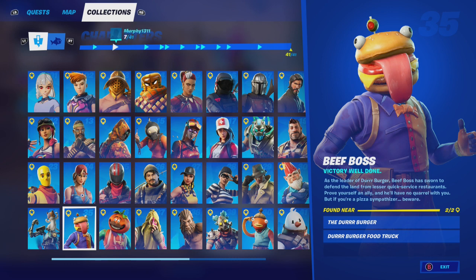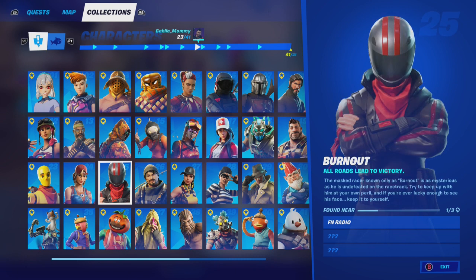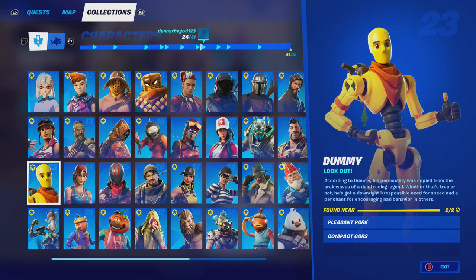Hey friends, thanks for joining us. In today's video, Goblin Griff is going to show you how to talk with Beef Boss, Remedy, and Dummy. Beef Boss is found near the Duraburger food truck. Remedy has been found in Craggy Cliffs, and Dummy has been found in Pleasant Park Compact Cars. Let's see if they'll load for Goblin Griff today.